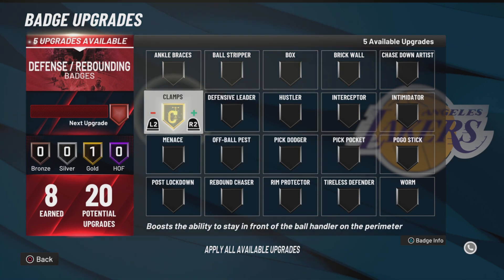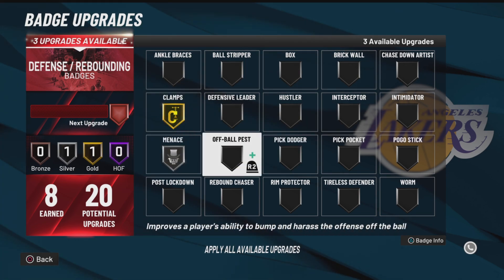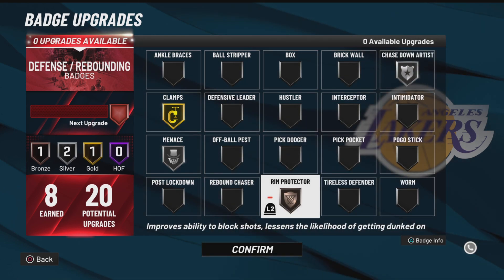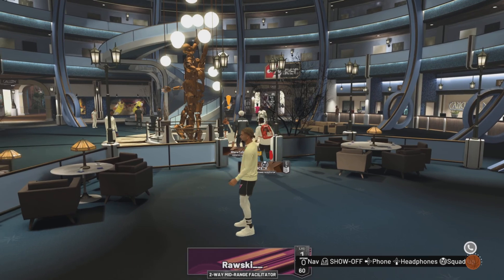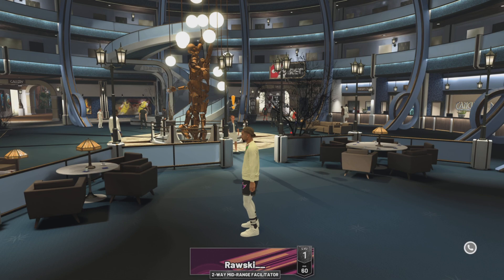For defense we're going: clamps gold, menace silver, chase down silver, and run protector bronze. That's how I'm going to rock right now. Y'all are seeing what a build looks like when you use the rebirth — I got 1, 7, 5, and 8 badges so far. Gameplay on this build will be coming soon once I get some more badges. Make sure you hit that like and subscribe button — I'll see y'all in the next video.